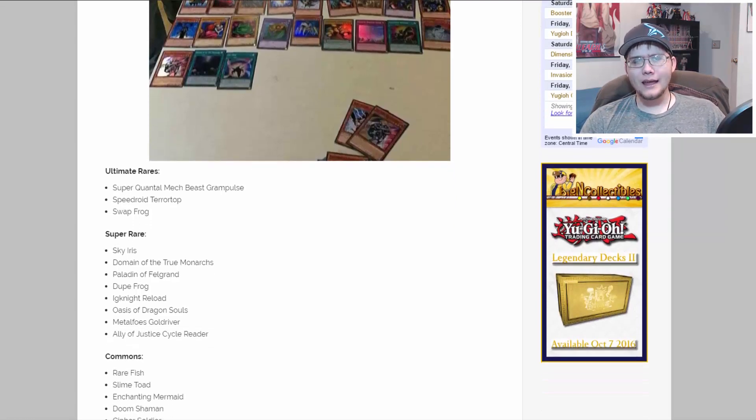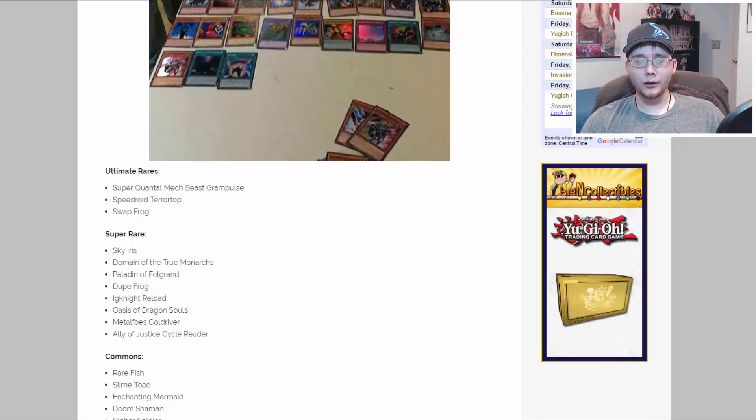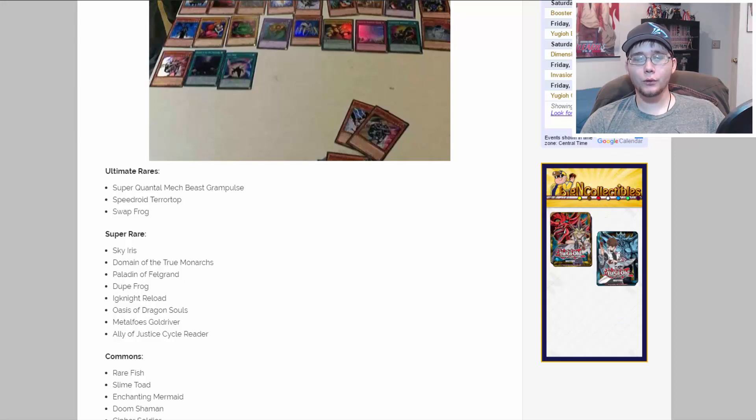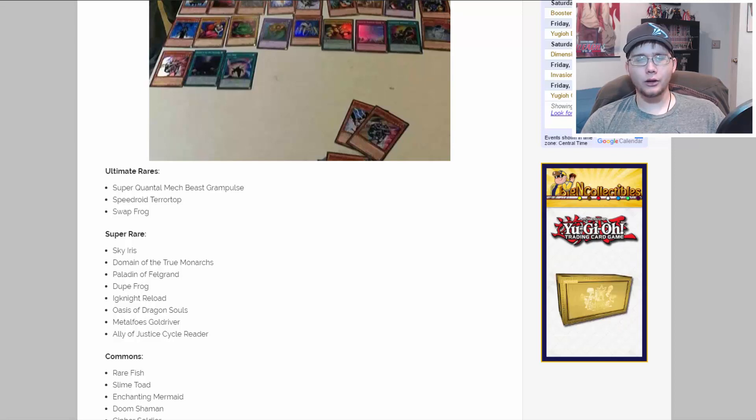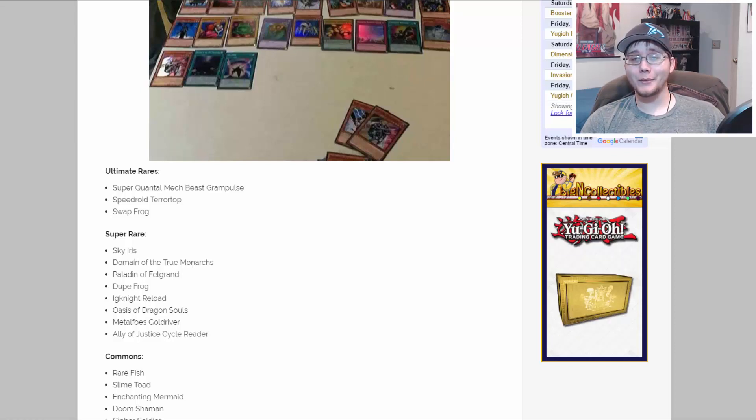For super rares, let's go through those real quick. We have Sky Iris, Domain of True Monarchs, Paladin of Felgrande, Dupe Frog like I mentioned, then Knight Reload, Oasis of Dragon Souls, Metaphose Gold Driver, and Ally Justice Cycle Reader. Those all seem like good choices. I'm kind of surprised on Reload — I feel like that was in the Megatins. Really happy about Gold Driver though. Out of all of those, I'd love to have all the Metaphos as holos.